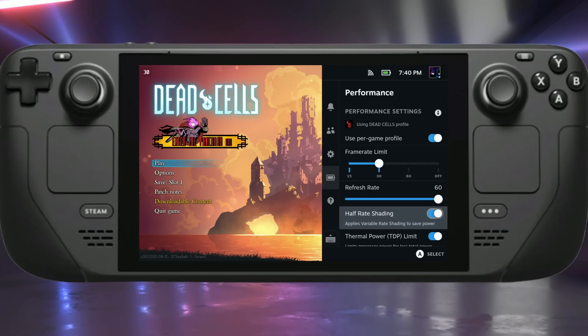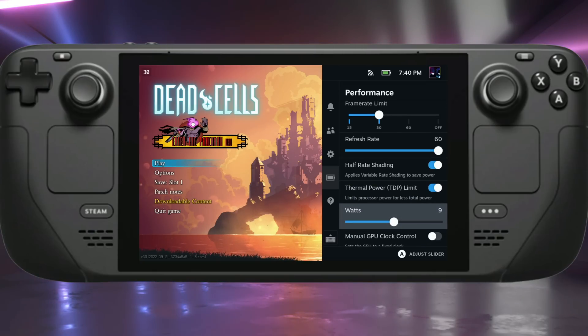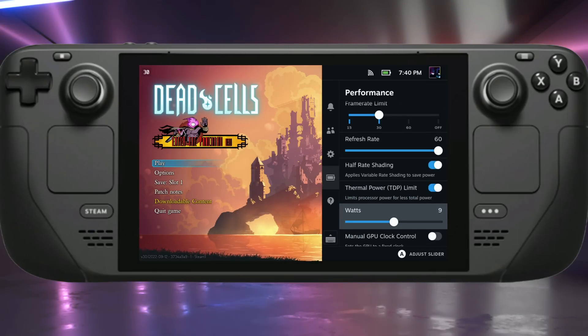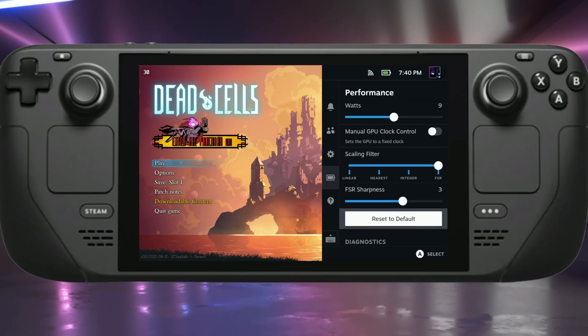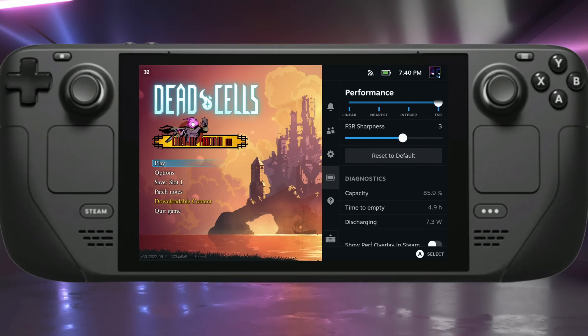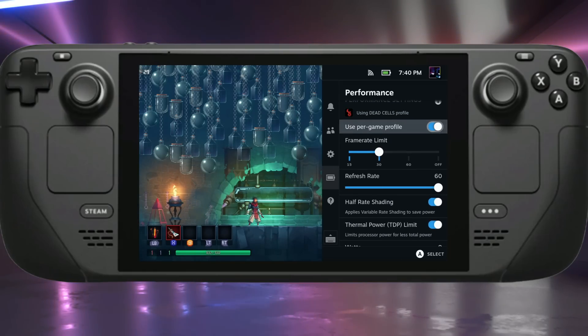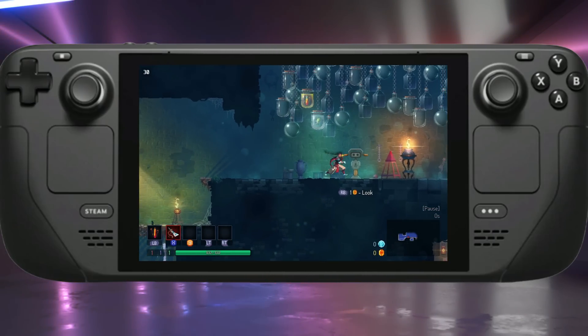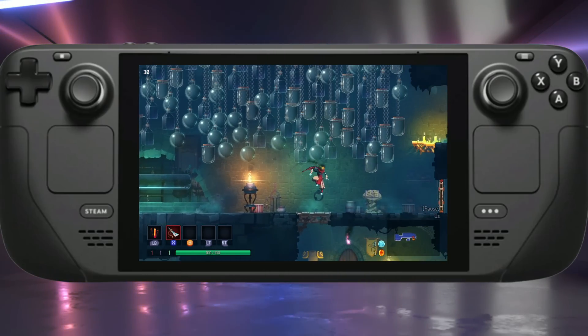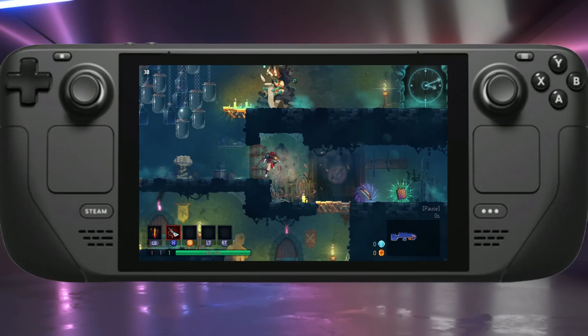I'm running it at 30 FPS, using half-rate shading — which we'll talk about more later — and a thermal limit TDP of 9 watts, which works pretty well for this game. I could probably bring it down a bit more. We also have filters like FSR available. You can turn settings on and off on the go. You can have one single saved profile and switch between default and your in-game settings, which is convenient if you want to go between 60 and 30 FPS or whatever the case may be.